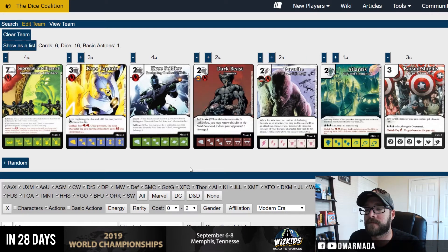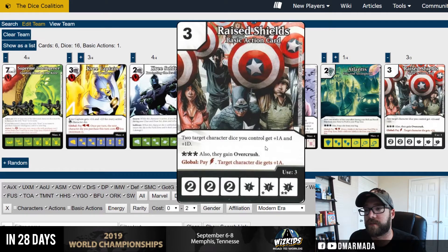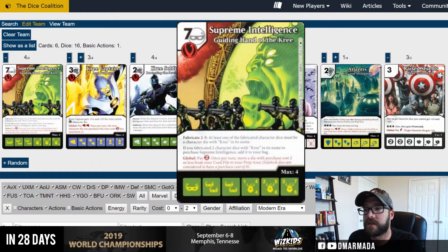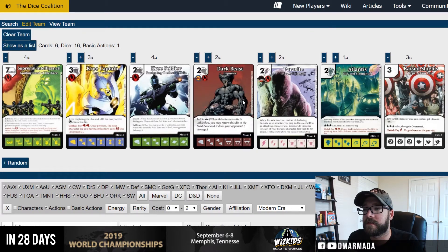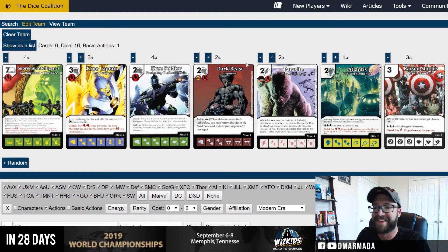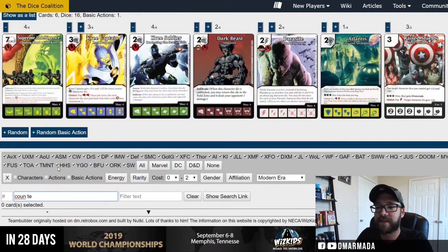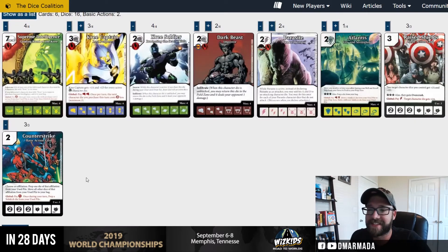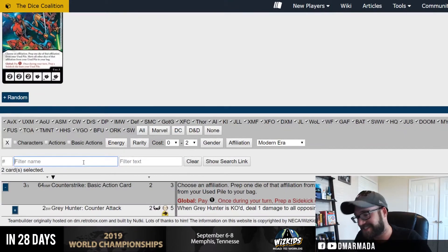I guess we are technically using an action if we're planning to buy Raised Shields, and these are all super cheap. But our goal is to buy Supreme Intelligence and kill our opponent. With these more casual teams I guess it's really good to include cards like Counter Strike — I can't type — just a two-drop you can purchase and you can move your villains over. If you've not played with Counter Strike you should. I think that card's really good — let's get some Counter Strike.